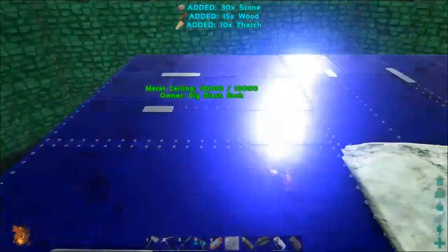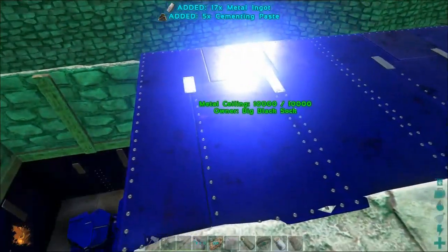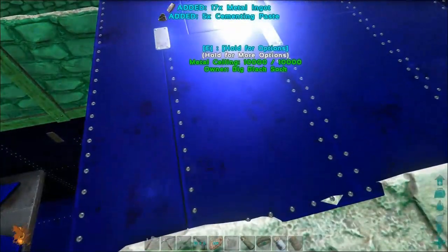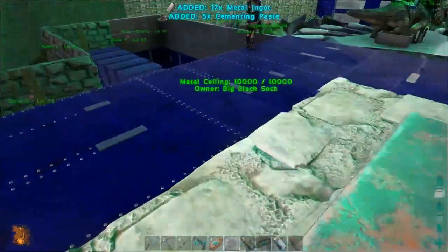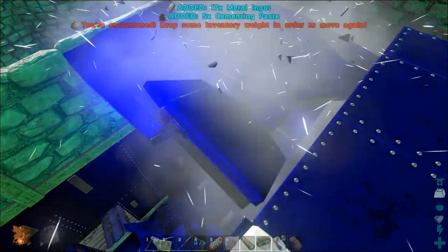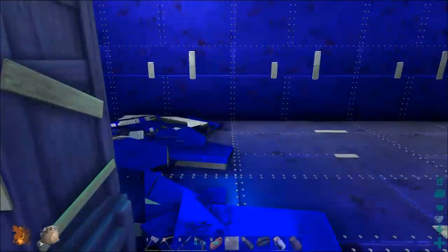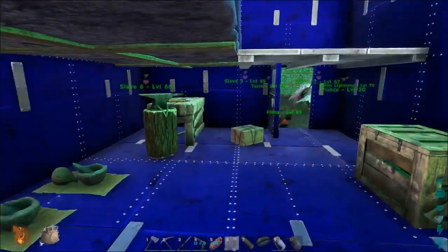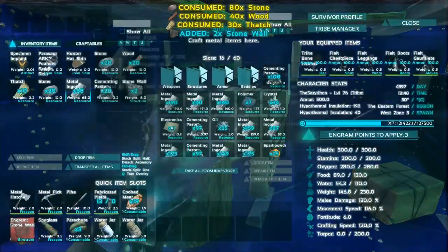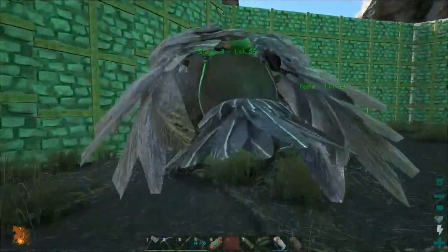They notice strangers' boats parked near the island, which is getting annoying. There's talk of going to those players' bases and destroying them so they won't come back — but the host admits they don't actually have the patience to deal with screaming players.